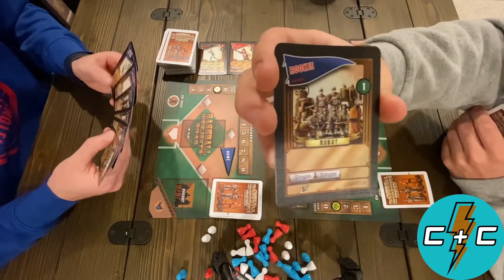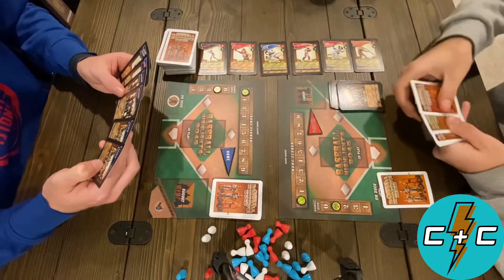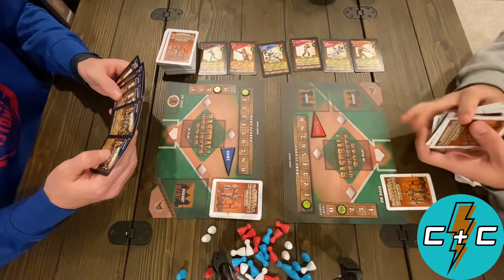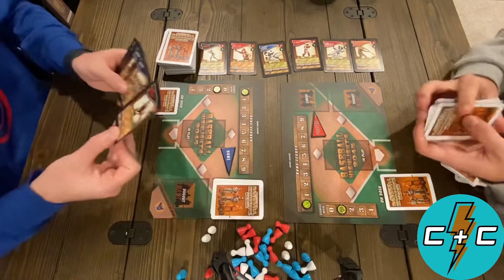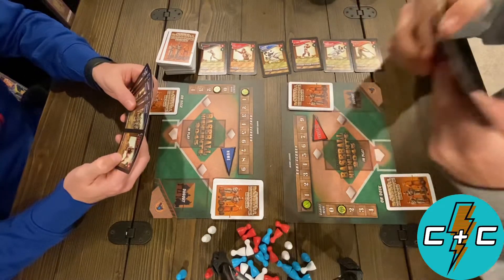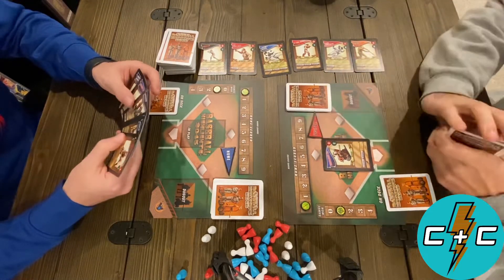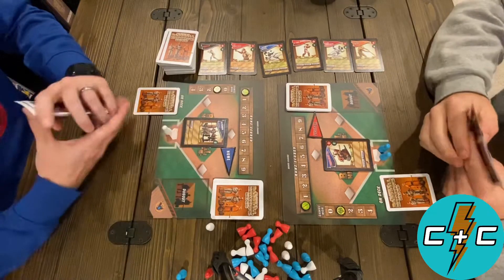We're at one to one right now. Get rid of this card for it. I am the home team so you will go first. Turtle Bot back in the game — he's up to bat first, he's a pretty reliable guy. Two average singles. I'm going to threaten a slow triple — let's put him right on third.